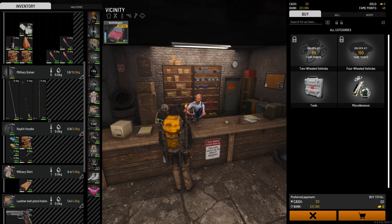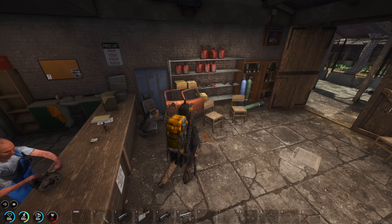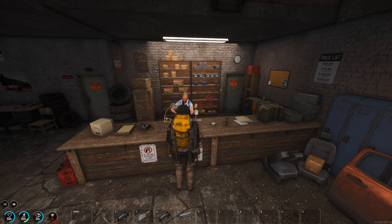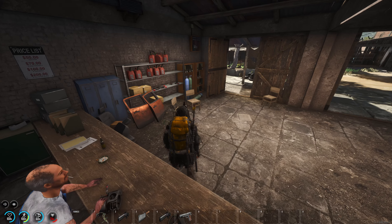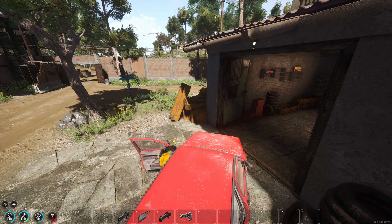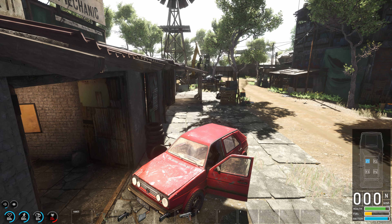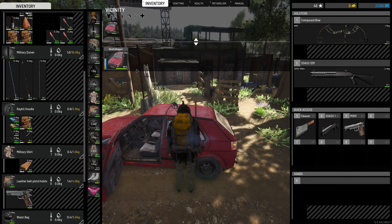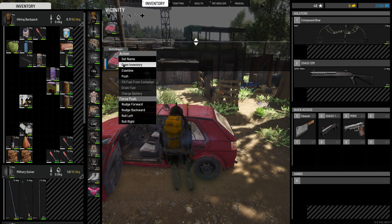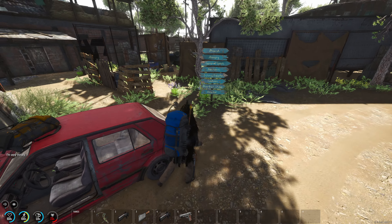Wait, where did all our cash go? I think we had a couple of hundred in cash on us. Can we buy 250 fame points? We're at 46. So I guess we're selling some weapons then. I think the armory was down here. Let's see what we can do — we had the one bag. We need to repair it. Let's just sell.